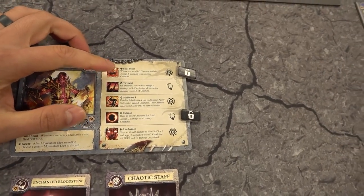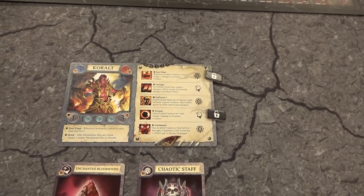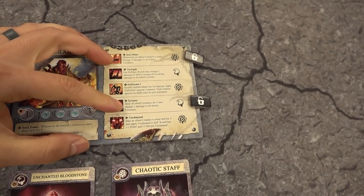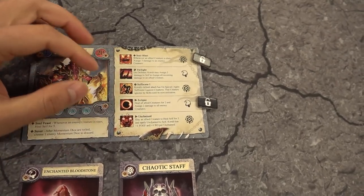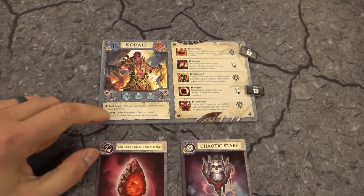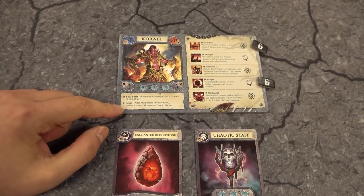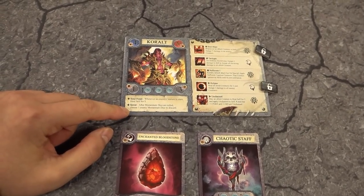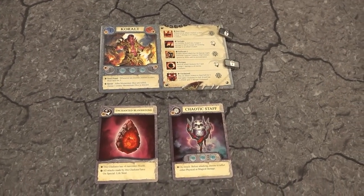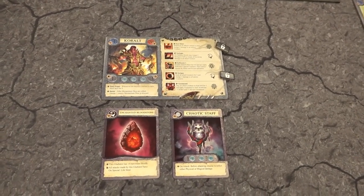The Chaotic Staff pairs perfectly with lifesteal — it lets me choose physical or magical damage, has a base five damage, and range four. My abilities include Soul Blast: whenever an allied creature is slain, I assign five damage to an enemy creature with no range or line of sight required. I also have Eclipse: heal all creatures for two and assign two damage to all enemies. My passives are Soul Feast — heal five whenever an enemy creature is slain — and Sever, which lets me discard one of Luka's momentum dice after rolling.